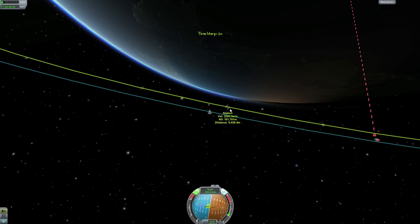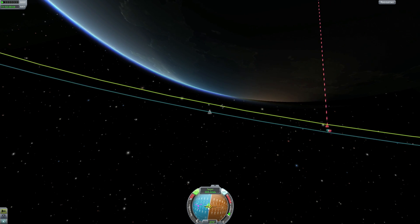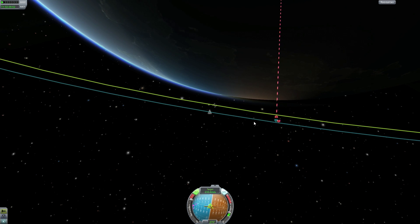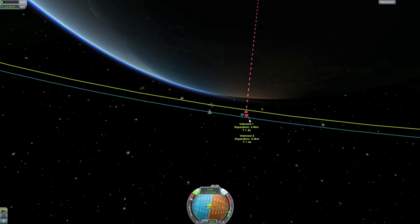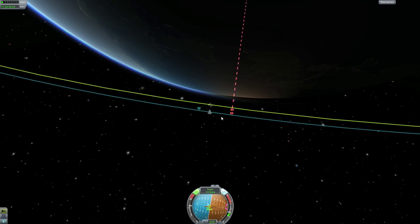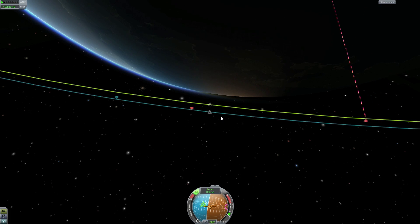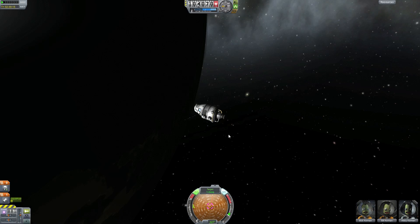Here is the space station — we are just 500 kilometers away. We have the target velocity and relative speed displayed, and we want to kill 300 meters per second. Let's do that before we overshoot it. Being just 2 kilometers away from the station, we will be able to go for a direct burn to the space station once we reach 0 meters per second relative.